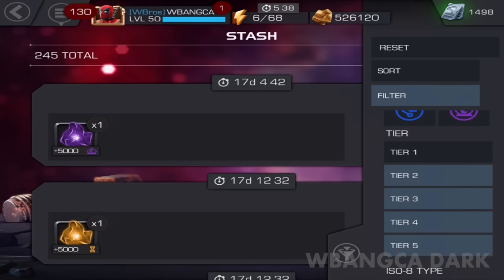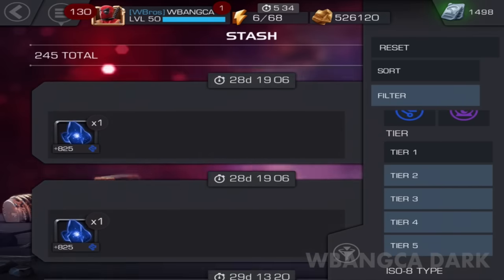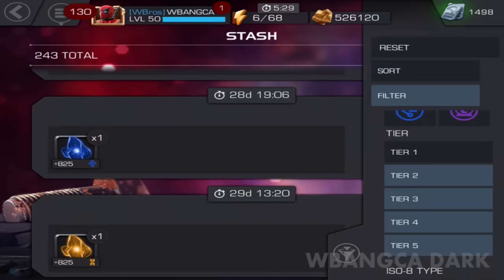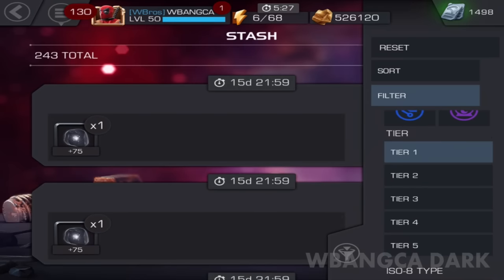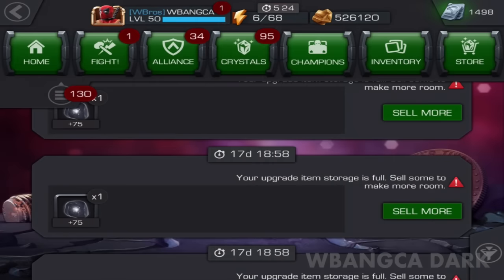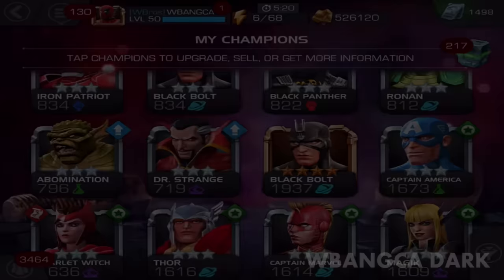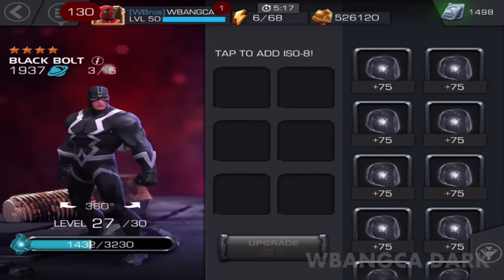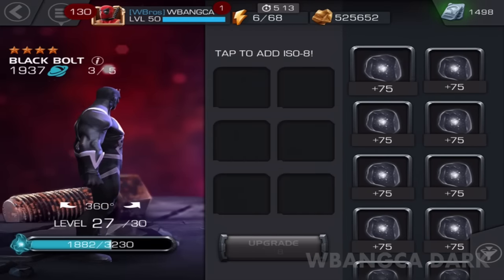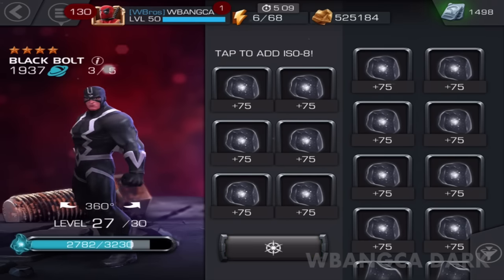Can you believe that we ran out of tier 2 ISO-8? That is unbelievable. Now we're down to pennies — terrible pennies in fact. 1,937. We're using 75 ISO-8 — can you believe that? If somebody was watching this they'll be laughing.